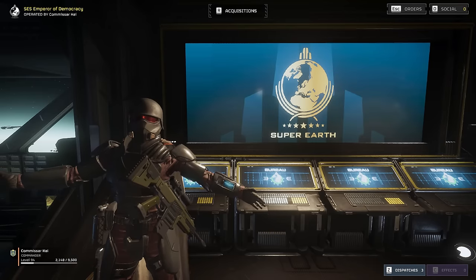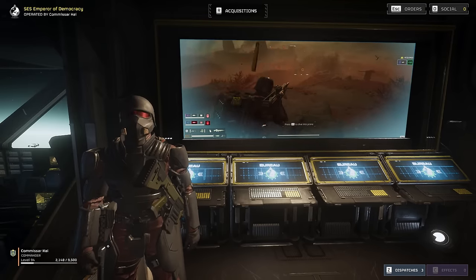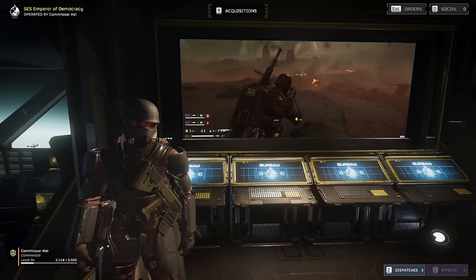Welcome to the SES Emperor of Democracy. My name is Commissar Kai, and today we're going to be looking at how to play an engineer role with a team of random squad mates.